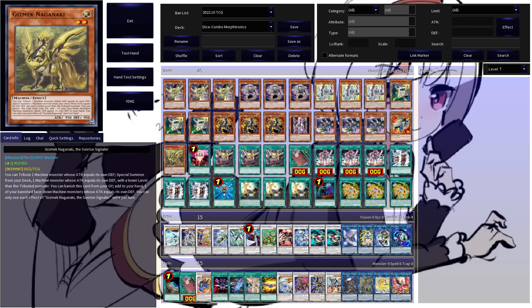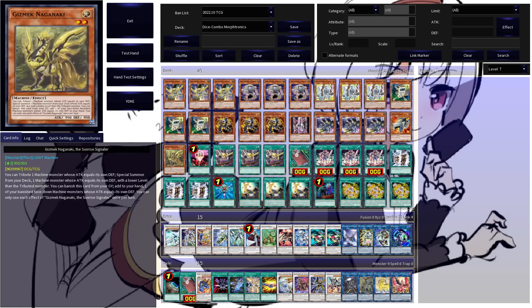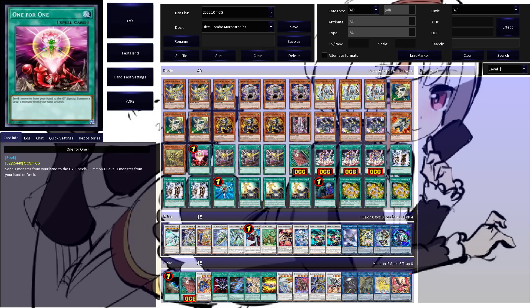Still playing a copy of Gizmack Naganaki — just a lone fire into Cell Phone for additional consistency. Naganaki is a pretty cool card, but I feel like it's the 40th card that could be pretty much anything you like. A copy of One for One is definitely mandatory, as it's a pretty good way to get to your level ones, especially without using your normal summon.